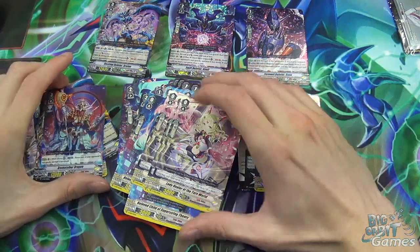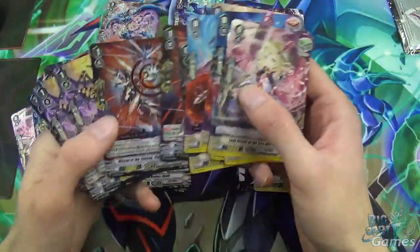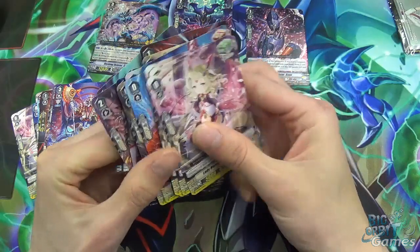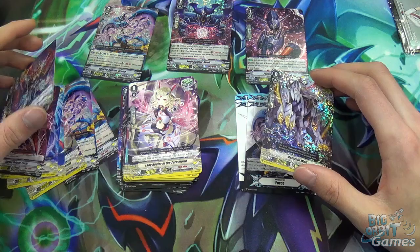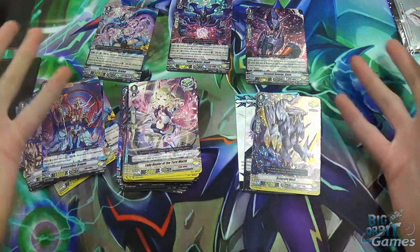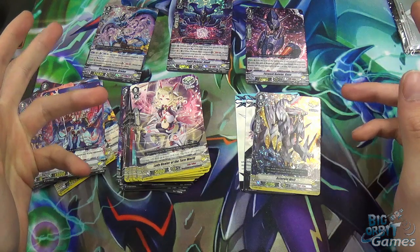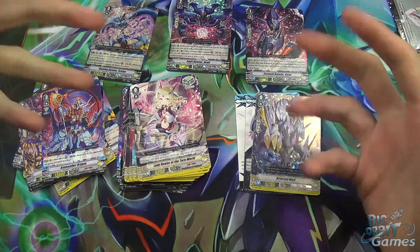Some of the other cards — mainly the grade 1s and the triggers — you'll definitely want to keep. Cards like Variable Star may see play depending on the matchup; if your opponent's vanguard is at zero power, a big beater is always useful. But yeah, that is everything from this deck — I hope you enjoyed! Let me know what you're feeling about the deck in the comments below. I hope to see you next time for the next unboxing, which will be EBO5, the Bermuda Triangle set. See you then, bye!